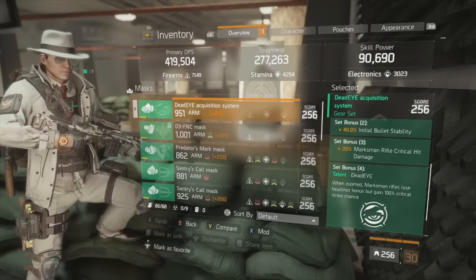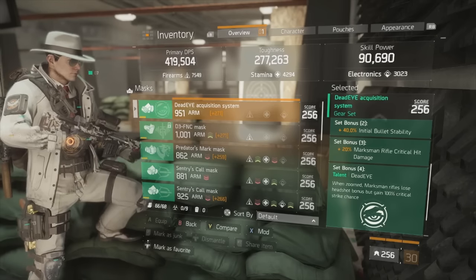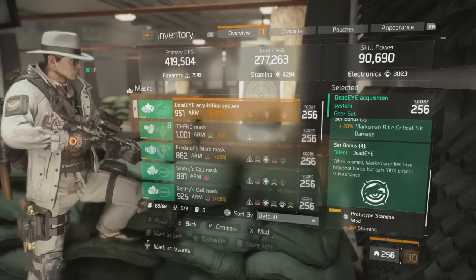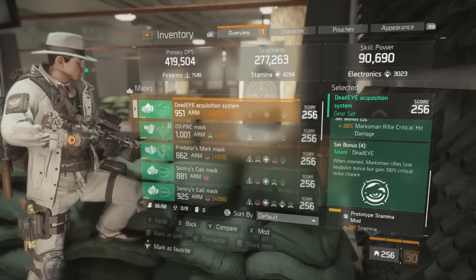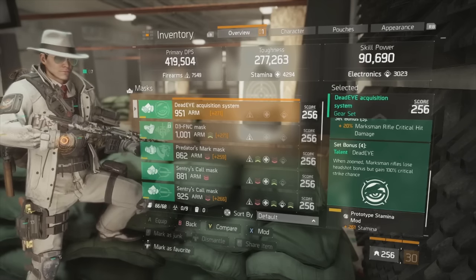For those that don't already know, the Deadeye bonuses are as follows: the two-piece bonus is 40% initial bullet stability, the three-piece bonus is 20% marksman rifle critical hit damage, and the four-piece bonus — where all the magic is — is when zoomed, marksman rifles lose headshot bonus but gain 100% critical strike chance.